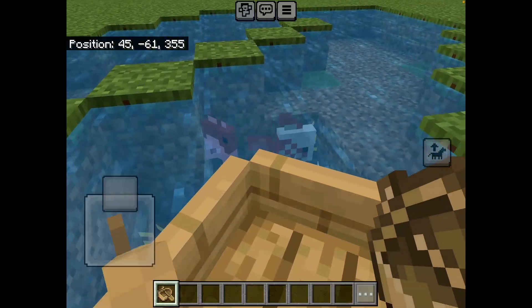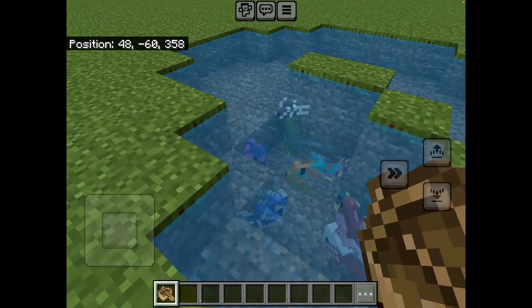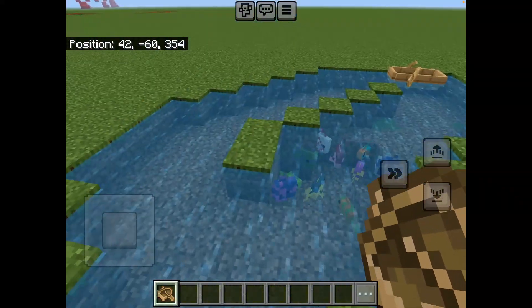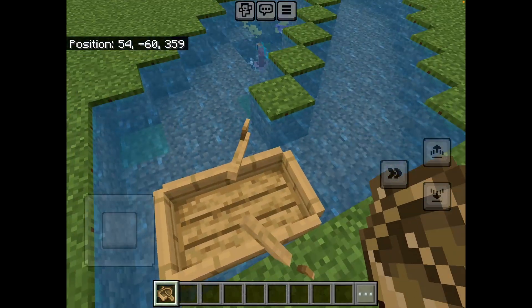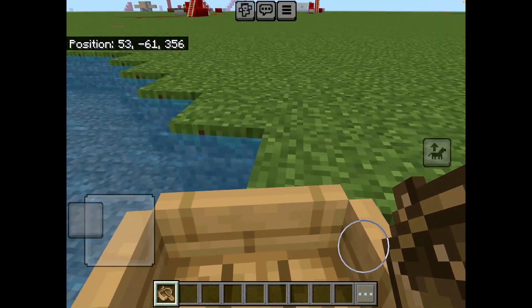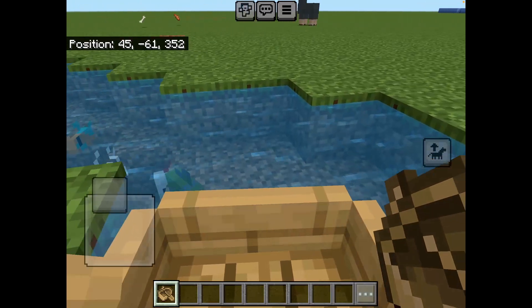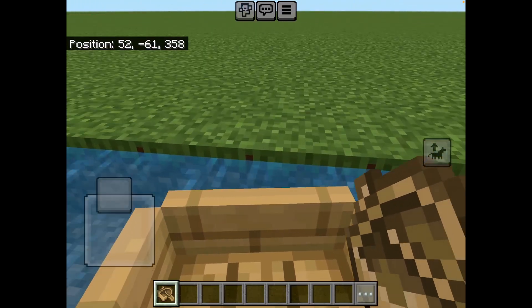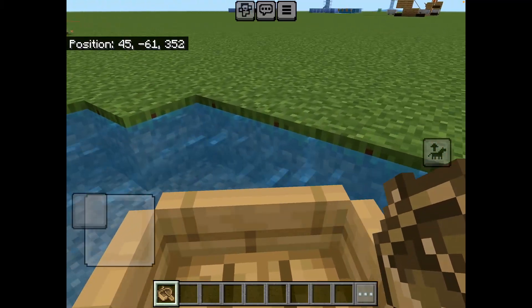The fish do get stuck — if they go down there they just stay down there. You can have different fish. You can also make it in Bedrock Edition and probably Java Edition. I'm going to go around here.